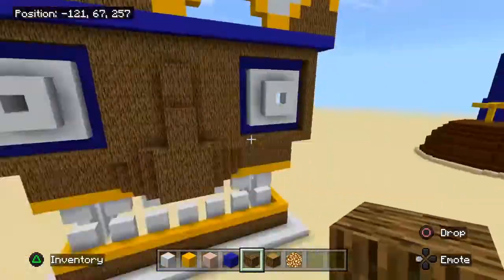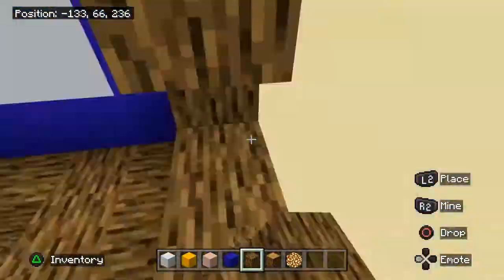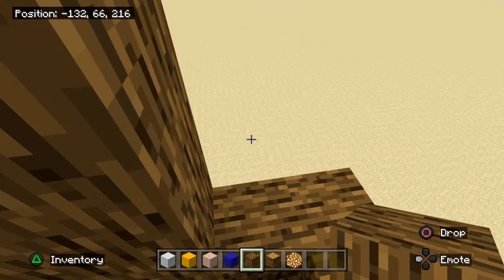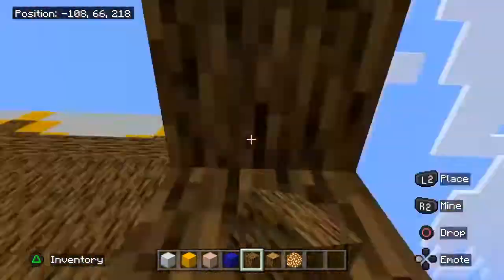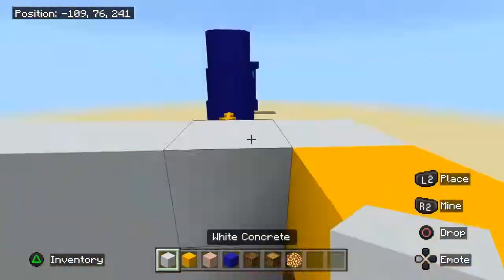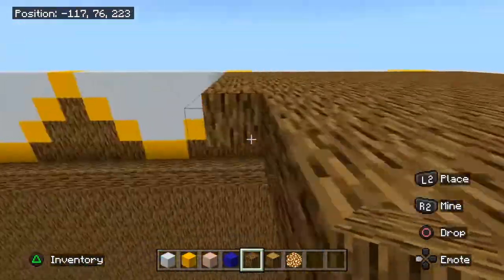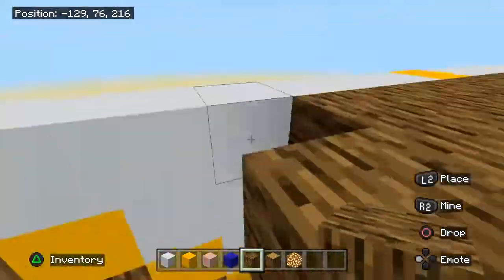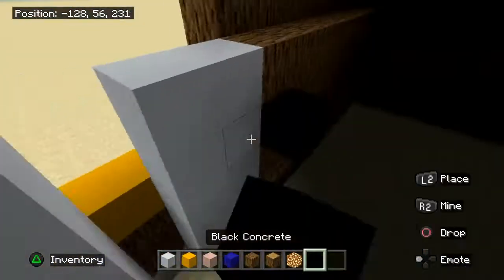The Battle for Bikini Bottom Rehydrated look - it is much more brighter. There are some things that are much more dark that really bring out the brightness in some houses. Like Squidward's house is dark white and dark blue. SpongeBob's house is bright orange - it has some dark colors that go against the light colors. The light orange colors really bring out that orange. Using a dark color with a bright color really shows the bright color.